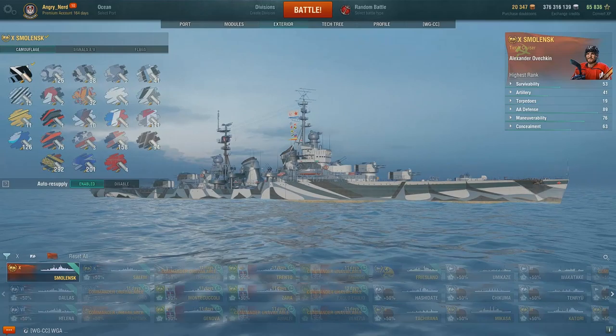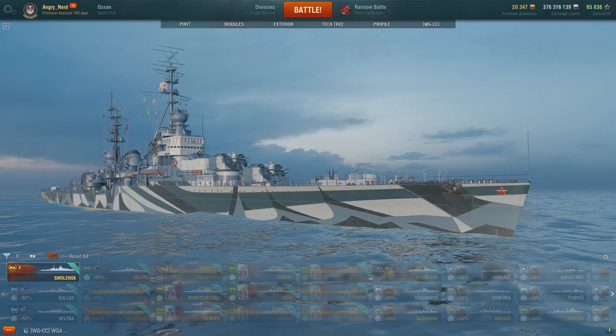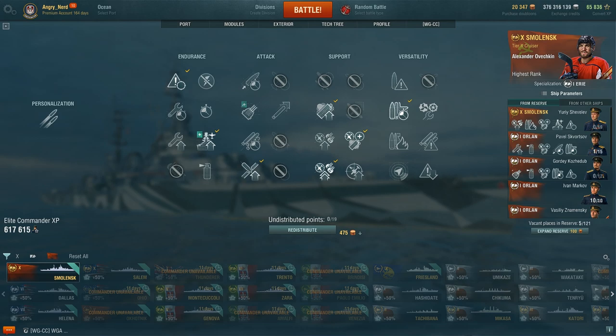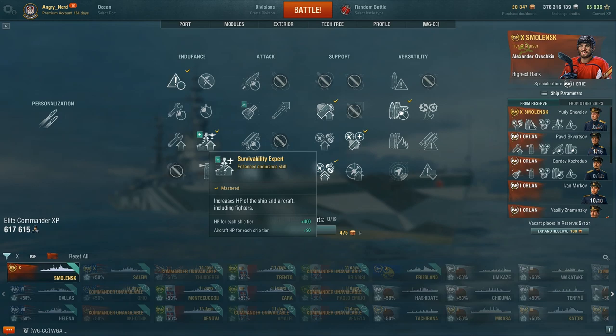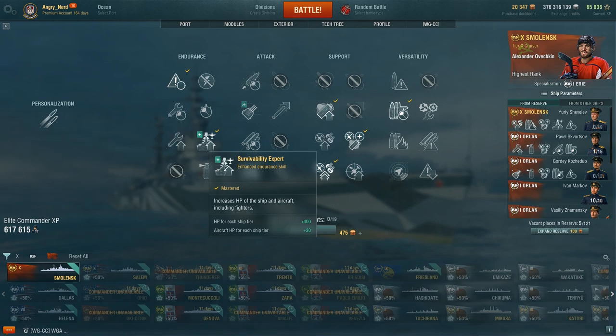Now for the captain — I have a special captain, Alexander Ovechkin. That's the hockey player. I have him mounted as captain because he gets a special Survivability Expert skill: instead of plus 350 HP per tier, he gets plus 400. I wanted that extra HP with this ship. He is a 19-point captain.